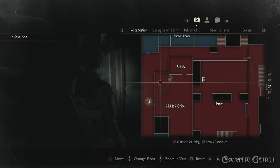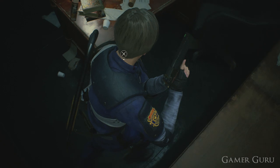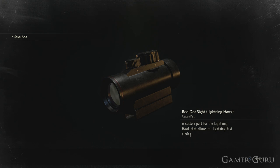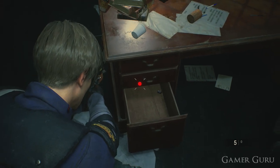As soon as we head inside the STARS office we want to take a left and head into the little office inside the main room, where we can now examine the drawer. Inside the drawer we'll originally find a wooden box which, if we examine it, will give us the red dot sight — an accessory for the lightning hawk. If we take another closer look inside the drawer we can see there's still something left inside that looks like another photo roll we can reveal.